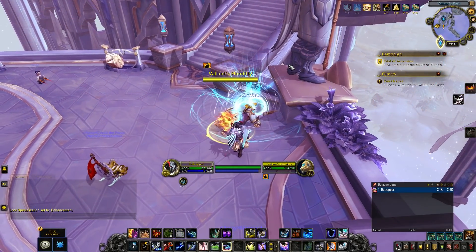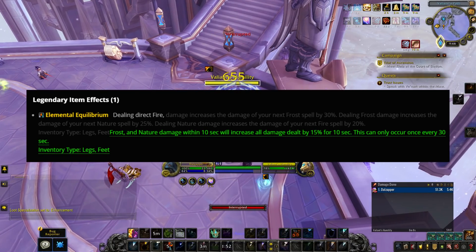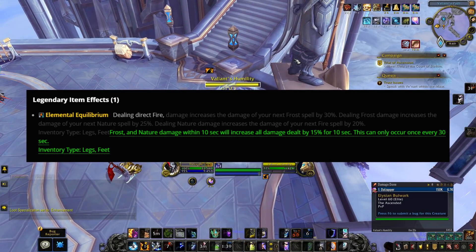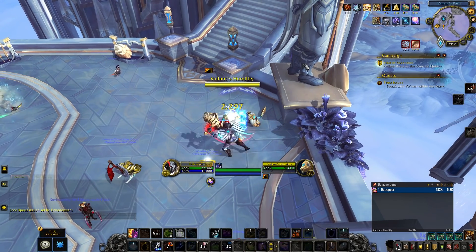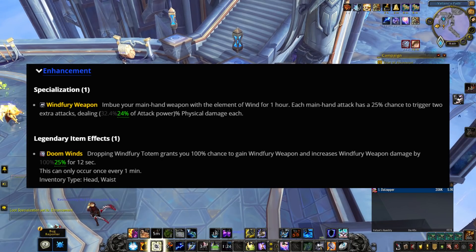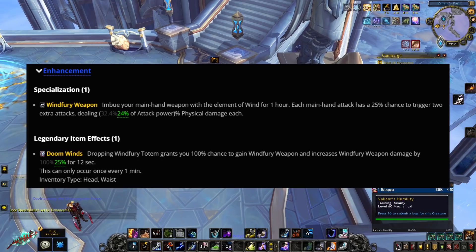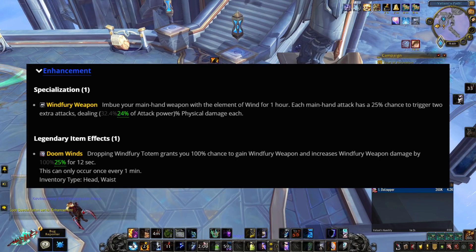Then we have some changes to Shamans. The Elemental Equilibrium legendary got changed — dealing direct Fire, Frost, and Nature damage within 10 seconds of each other will increase all damage dealt by 15% for 10 seconds. This could be a nerf for Elemental Shamans, though Enhancement Shamans can use it too. Windfury Weapon and Doom Winds legendary for Enhancement both took a nerf, but Windfury Weapon is still in a much better spot than at the start of the expansion, and Doom Winds will still remain part of the relevant Enhancement playstyle.